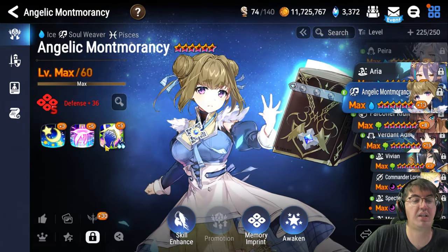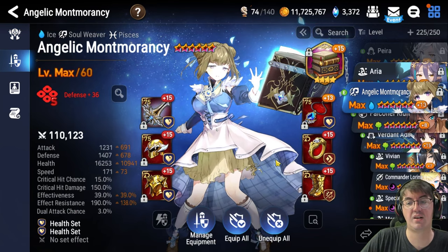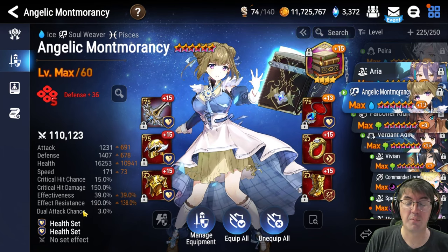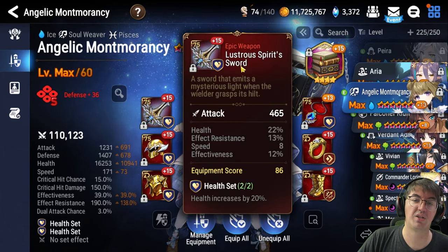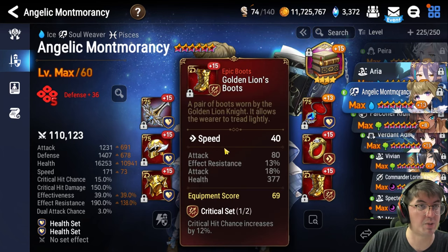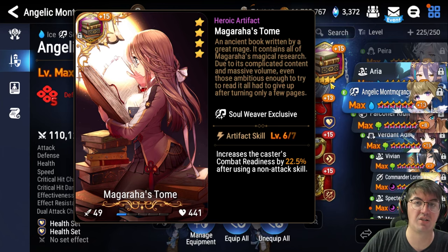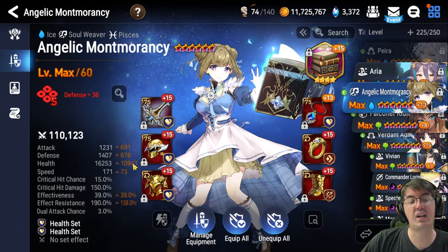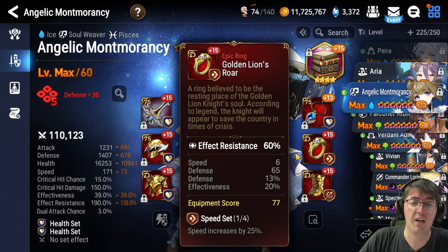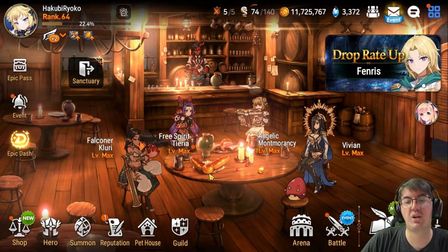Get as much from the skill tree as possible — it will make things a lot smoother. If you're using a five-star like Destina, try to level up things like Regen or Destina's Grace as high as possible to maximize healing. For gear, you can play almost anything — any effect resistance helps keep debuffs off your cleanser, but isn't strictly necessary. You can use six pieces of the health set from the Adventurous Path. The one exception: boots should be speed main stat, not health percentage — your cleanser needs to take turns quickly. The recommended artifact is Magaraha's Tome for Angelic Montmorancy to help her cycle. If you can get your speed over 200, you won't need it.